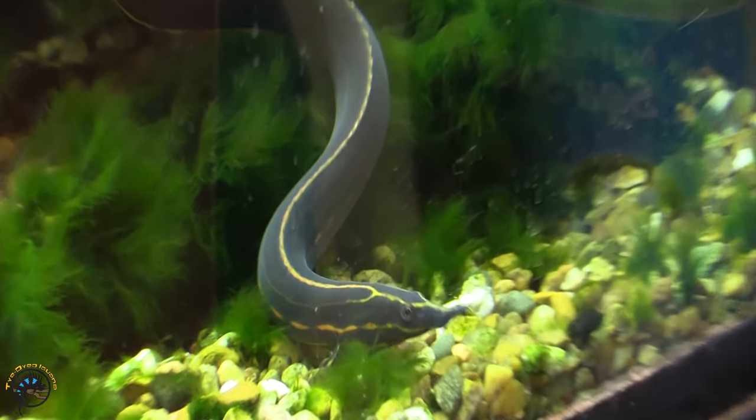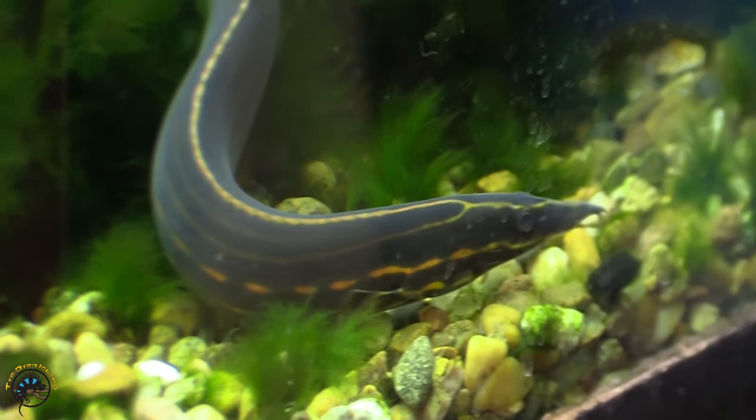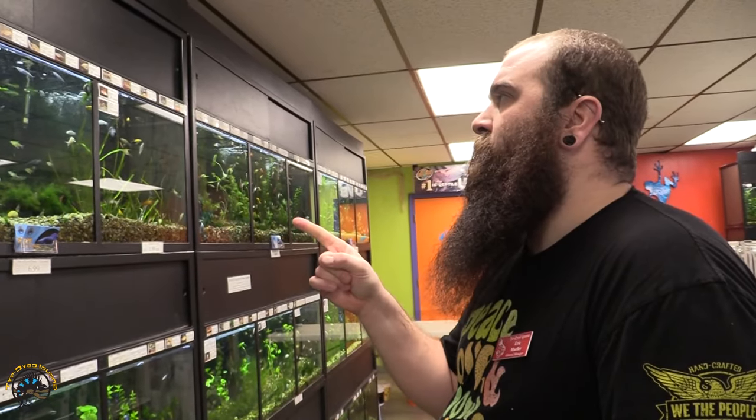First thing we got in is a larger fire eel — pretty good size, so he's looking really awesome, doing really well already, moving around and being pretty active, not super hiding.